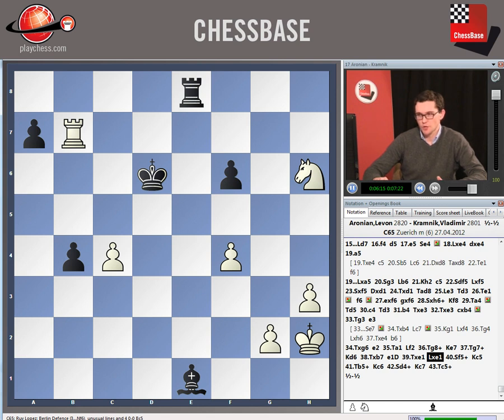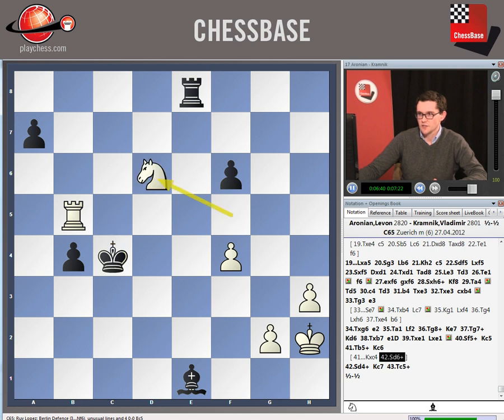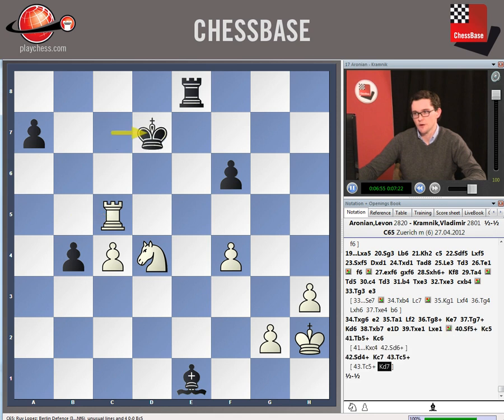While white is a pawn up in the endgame, he has absolutely no advantage, because the black b-pawn is extremely strong and threatens to run. And so Aronian took the very sensible decision to force a draw with rook b5 check. Clearly, king takes knight d6 check would be something of a disaster. So instead the king came back to c6, but now after knight d4 check, king c7, rook c5 check, there's nothing there for black — if he goes to b7, rook b5 check draws, and after d7, white has rook a5.